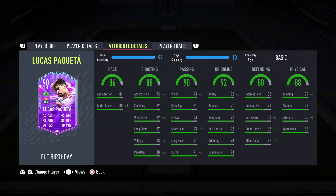You get into the in-game stats and every single stat is in the green. Oh my goodness. First, the 86 pace, 84 acceleration, 88 sprint speed.